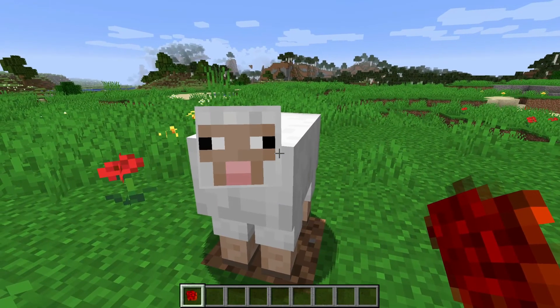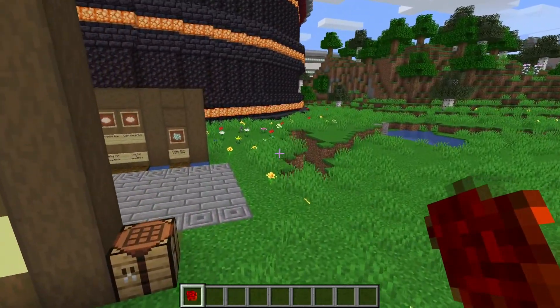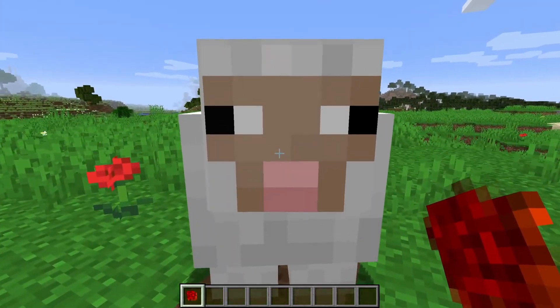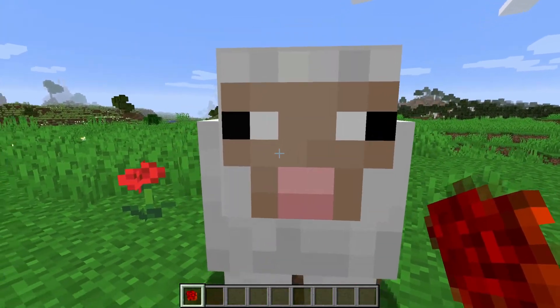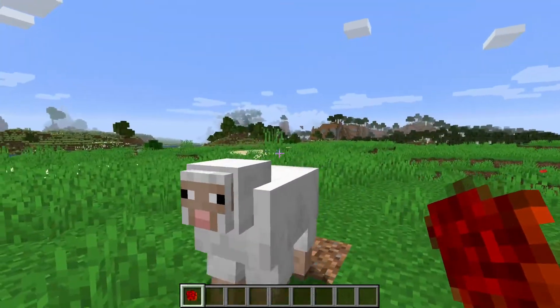By the way, you can't actually dye sheep with these dyes, but since it gives you eight blocks at a time it doesn't really matter. You can only get three wool from a sheep while this crafting recipe gives you eight, so it's perfectly balanced.